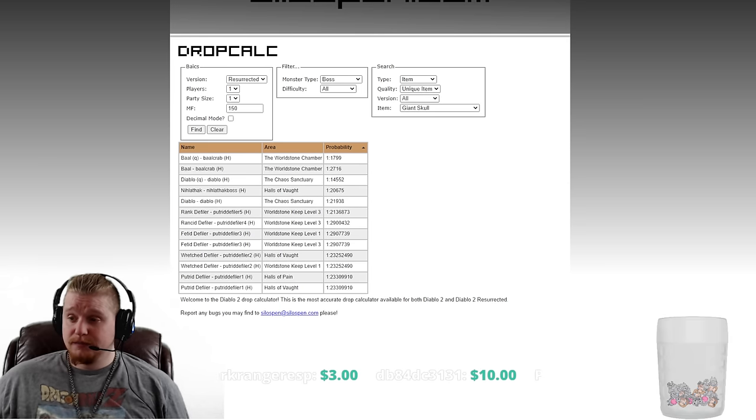It's a relatively small list. Looks like we've got Baal, Nihlathak, and Diablo. Baal is really our best shot at 1 in 2,716. The Quest Baal is 1 in 1,799 - of course you only get one of those. Even Diablo has a pretty terrible chance at 1 in 21,938, so farming Diablo in Hell is probably not a good idea.